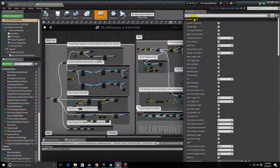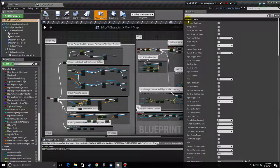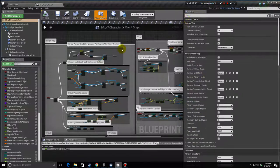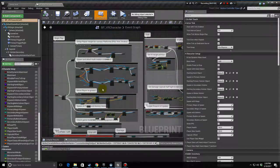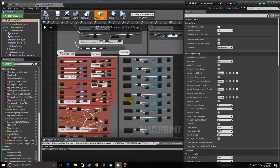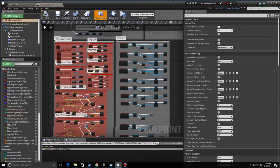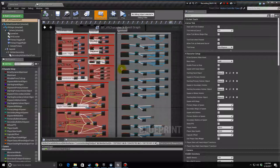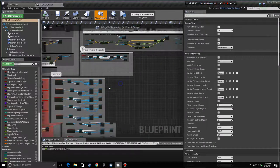The Do Not Touch grouping is mainly variables that are used by the actual system. I wouldn't change them unless you're actually going in and changing how the actual blueprint works. The rest of these are things you can set to change more of the top-level without changing the nitty-gritty parts of the blueprint.